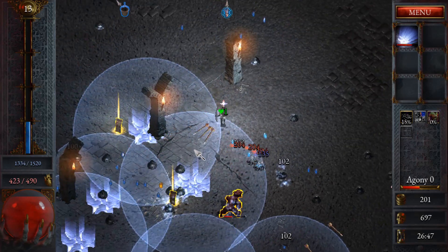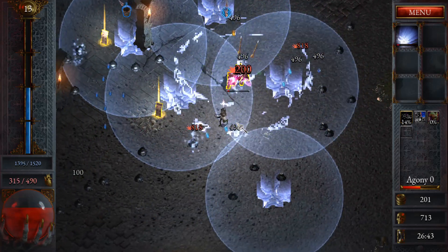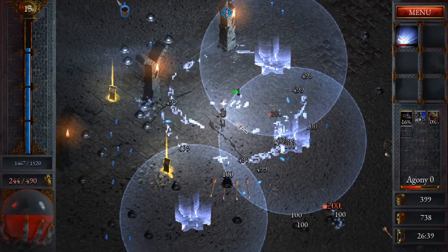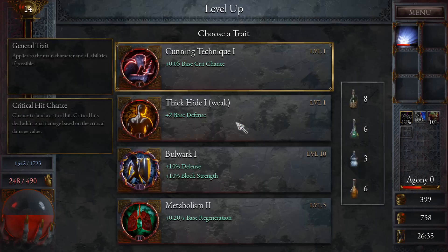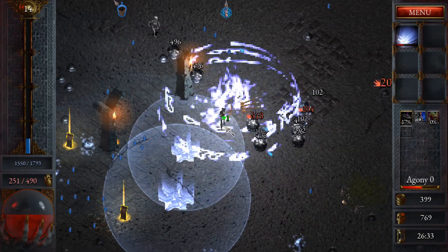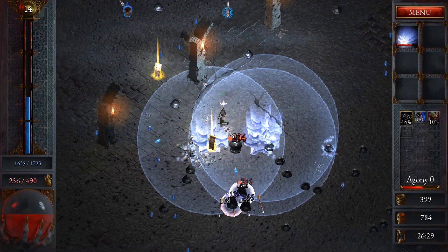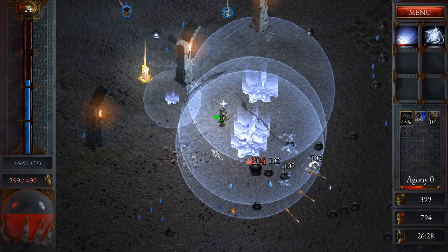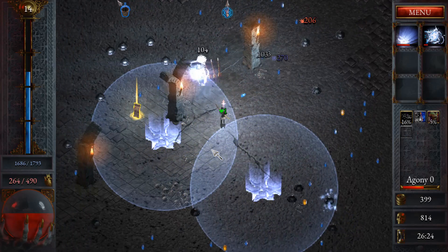However, with the memorizing bottle you can actually take two of those abilities, which you normally wouldn't be able to. Since we're focusing on Arcane Rift, there's an upgrade that gives you damage but lowers your area. If we use the pot we'll be able to get that area back, because there's also an upgrade that gives area at level 3. So we're going to do a little bit of min-maxing — it's going to be a little sweaty, but we want to build this up to get to Agony 5.